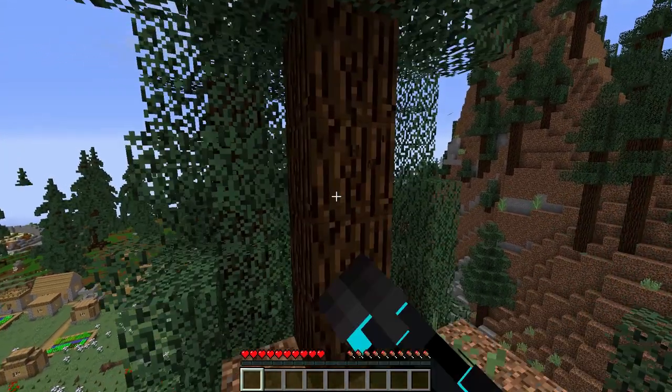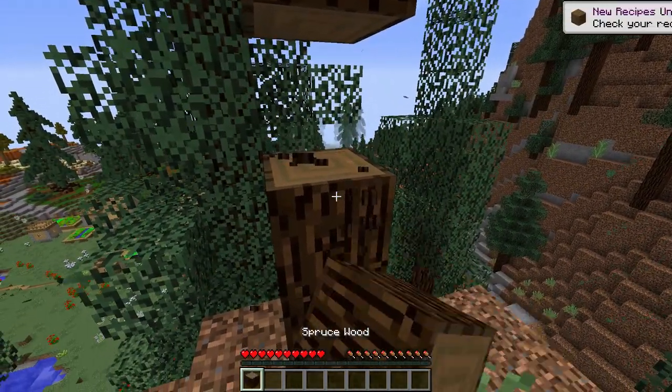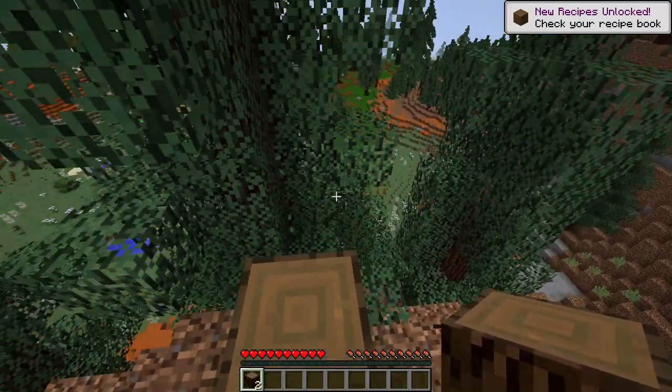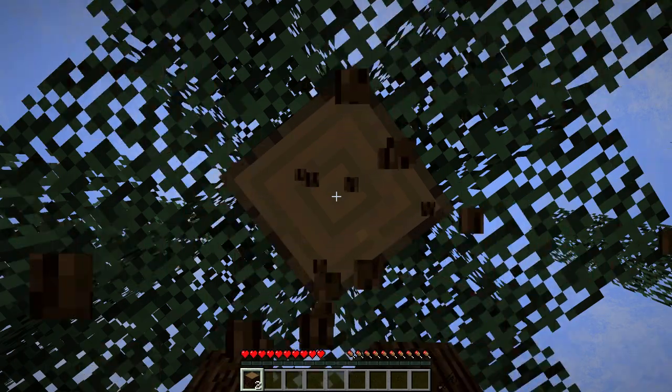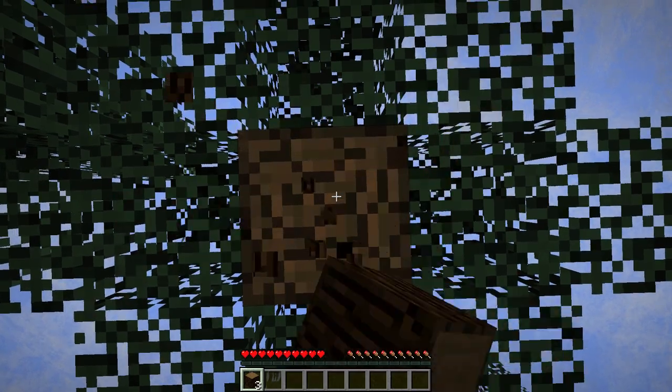The Ice and Fire mod basically adds a bunch of dragons and other mobs as well. They're deadly, but you can also tame them — it's actually pretty cool. I haven't played with this mod much, except for when testing this pack, because we do have a few other mods as well.